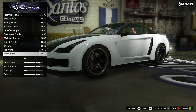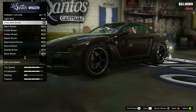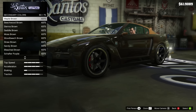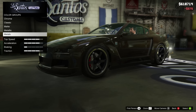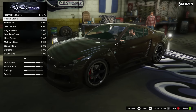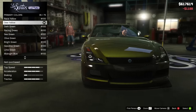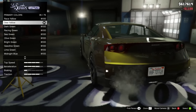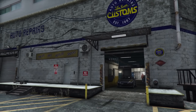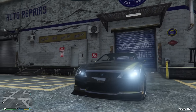Next up, going off that, is colored window tints. Right now we only have a few different levels of tint. They did add one change back when the game first started getting updates — they added the limo smoke tint, which is pitch black. But instead of just having black, I want to be able to choose different colors, like blue or orange. I just want more customization options for our cars, and that's stuff Rockstar could easily add that would make a big difference.